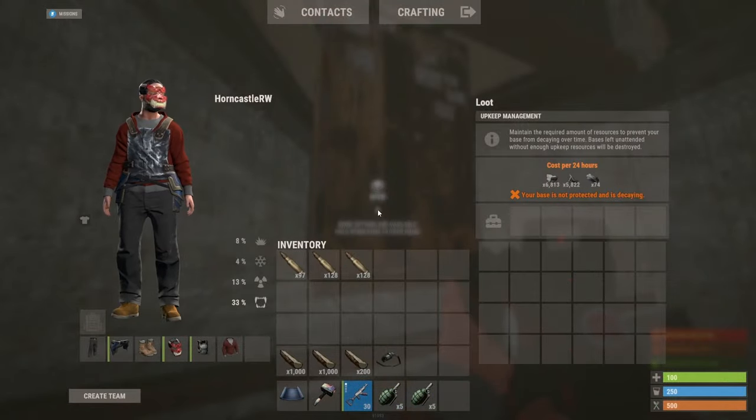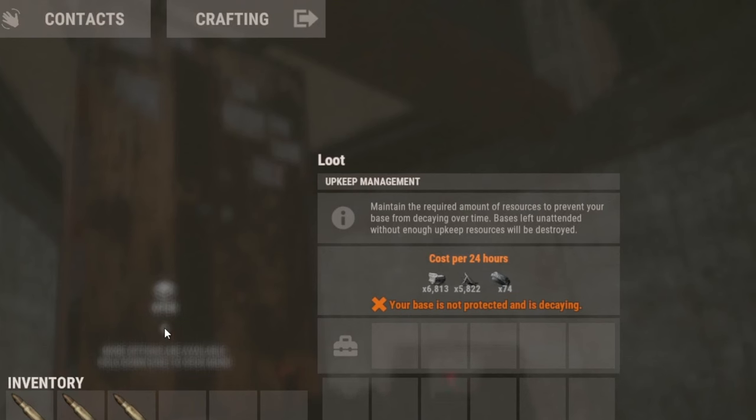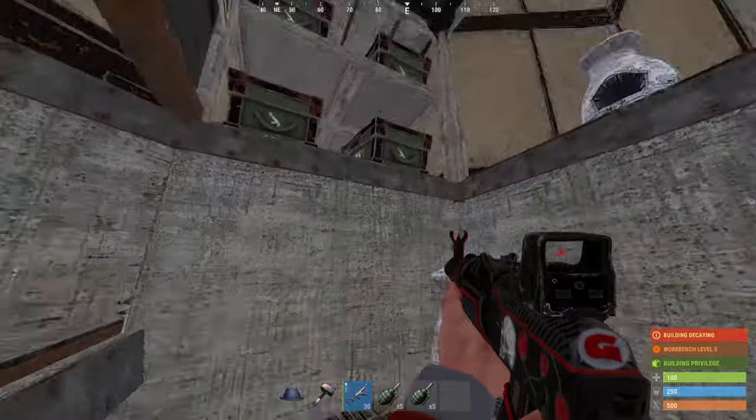Here's the upkeep of the base. Bear in mind you do have two external TCs, but they're very, very cheap — I think it was 700 and something stone. Hopefully you're still with me. If you are, let's get into the build.